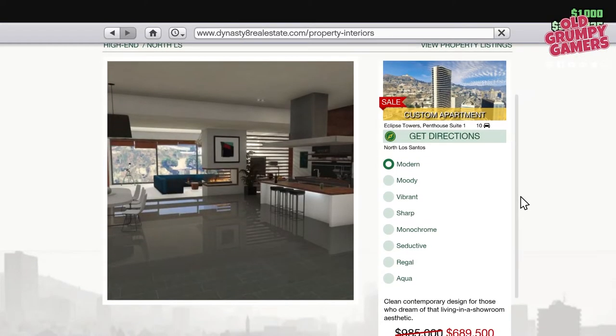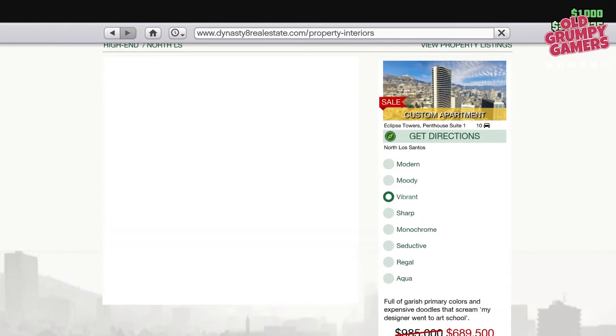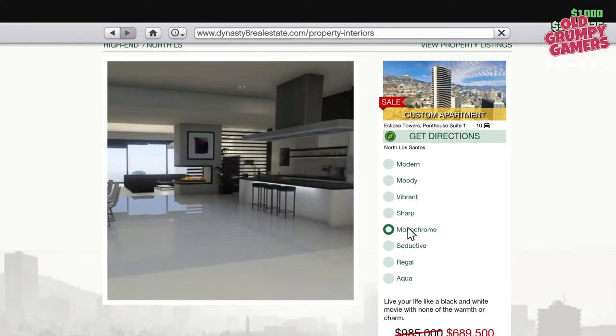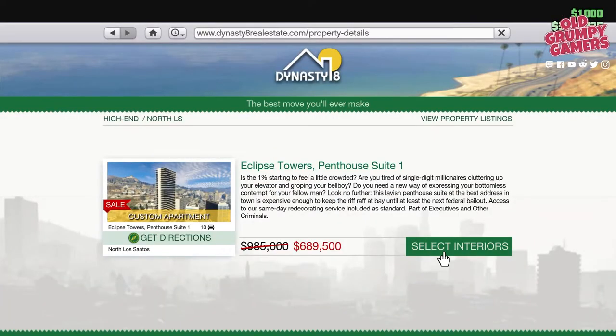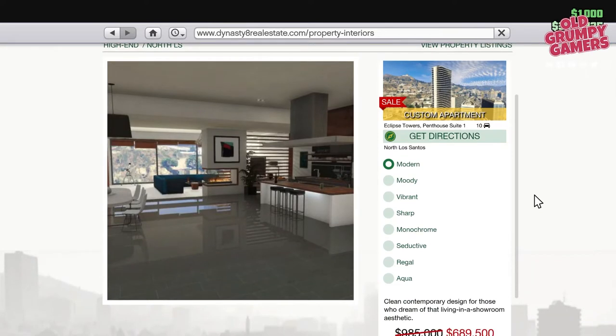Finally, onto the customizable high-end apartments. When I say customizable, we're not talking casino penthouse customizable — we're talking different color scheme and decor packs. The customizable apartments range from $905,000 to $1.1 million. Given they're in the same building, the only difference between the apartments is the view: the cheaper options, Penthouse Suites 1 and 2, overlook the Vinewood foothills and the observatory, while the most expensive, Penthouse 3, overlooks the city and Vespucci Beach — though I'm not sure it's $200,000 worth of nice view.